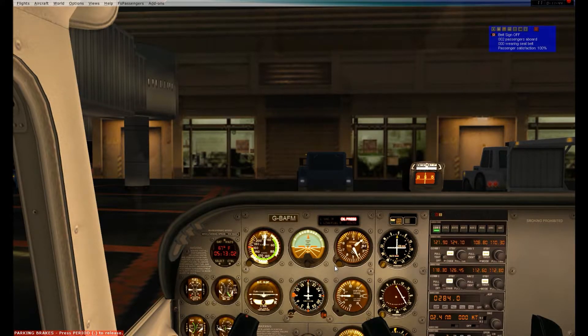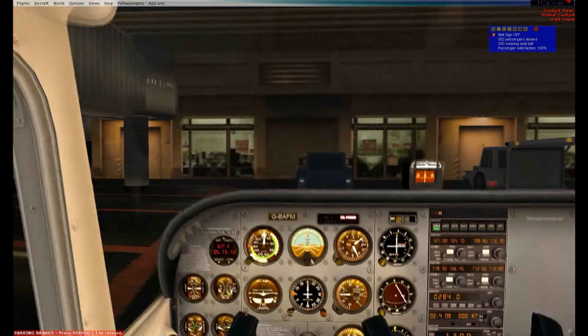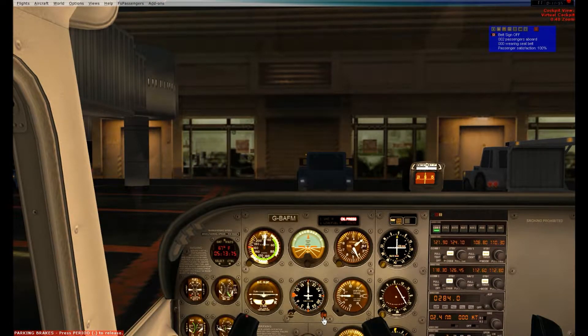We have our ATIS information. Going into the before-taxi checklist — turning on nav lights and taxi lights. Heading indicator and altimeter: my altimeter is set. My heading bug is set to an easterly heading — a 095 heading, which is what I'll be flying. Everything on instruments is checking out. You can see we're facing south on the heading indicator and compass, and we'll also check that during the taxi. Radios and avionics are all set.